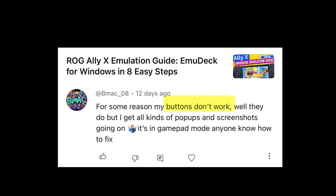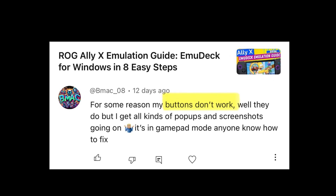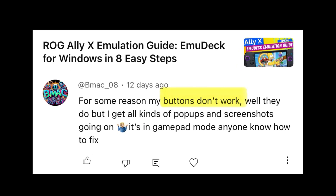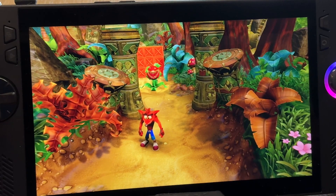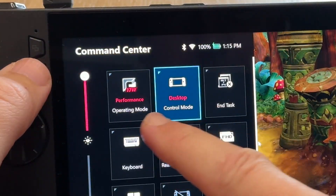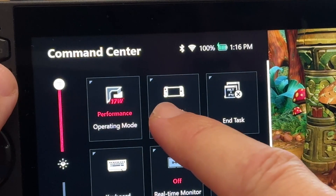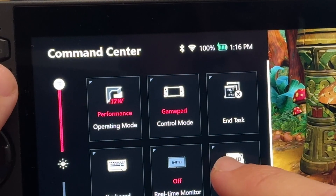Tip 10 is the solution to the most asked question: why aren't buttons on the Ally working, especially if you're getting loads of pop-ups and screenshots instead? Nine times out of ten it's because Control Mode is set to Desktop. Make sure it's set to Auto if you've remapped your keys as in the previous tip, or Gamepad works great too.